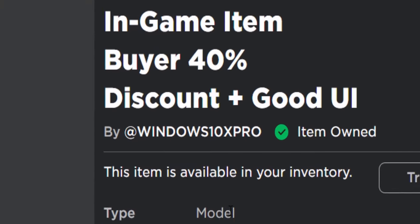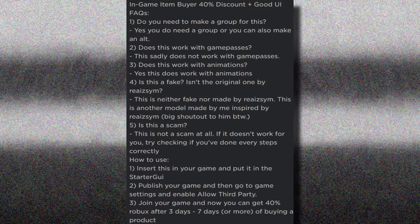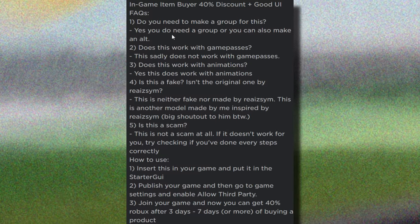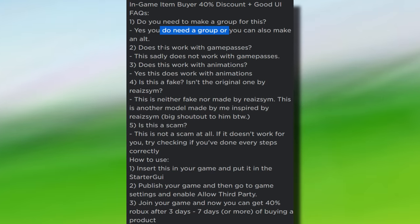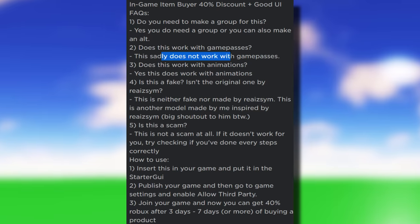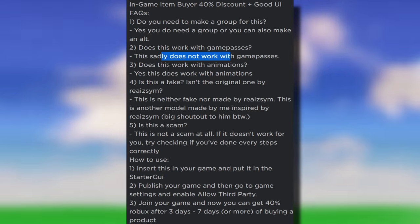So let's go and buy a copy of it. Purchase complete — we now own it. I would recommend reading the description of this item; it literally tells you everything. Like, do you need a group? You can do it on a group or you can make an alt, but as I said, group's better. Doesn't work with game passes — sadly. Like I said, there is a different script that does, and I might have to do another video on that one.